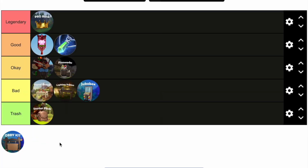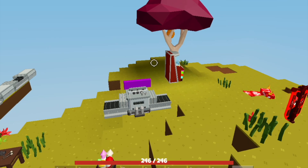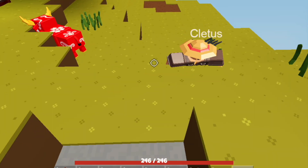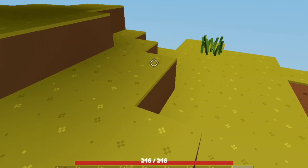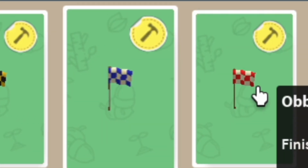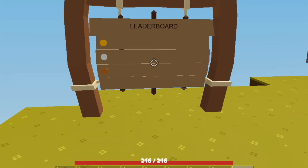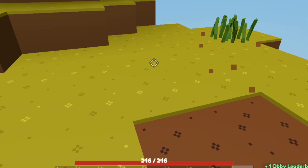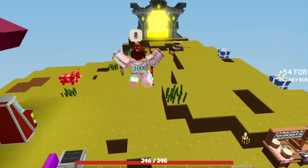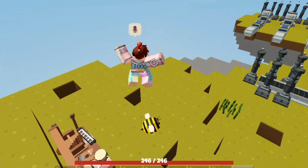Last but not least is the Obby Kit, straight away going into Legendary. The Obby Kit lets you create your own obby on your island. If you have Pro Pass and have published your island, players can have fun on your obbies. You get an obby start flag, checkpoint flag, finish flag, and a leaderboard to see who performs best. The Obby Kit costs 399 Robux.